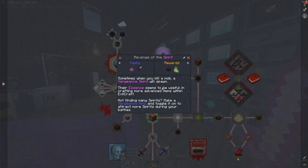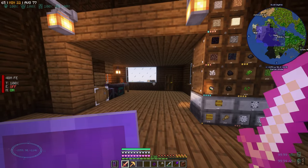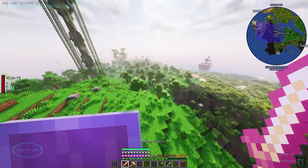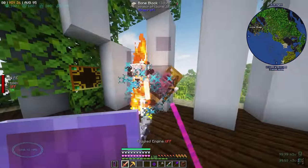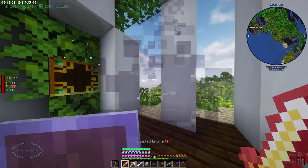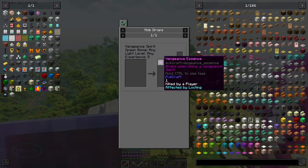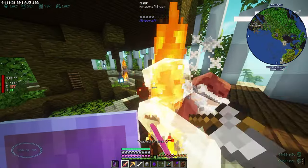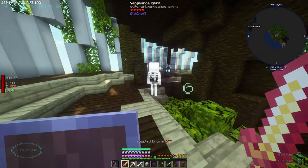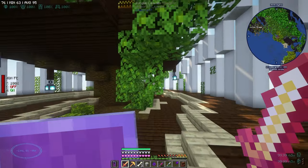Yeah, we were trying to get this — when you kill a mob a vengeance spirit will spawn, and their essence seems to be useful in crafting more advanced items. Do I need something specific to kill them? I know we have this and if we enable it, more will spawn when we kill mobs. But I was noticing I couldn't actually get the spirits. How do I kill that vengeance spirit? Is there a way to do that? I have no idea.